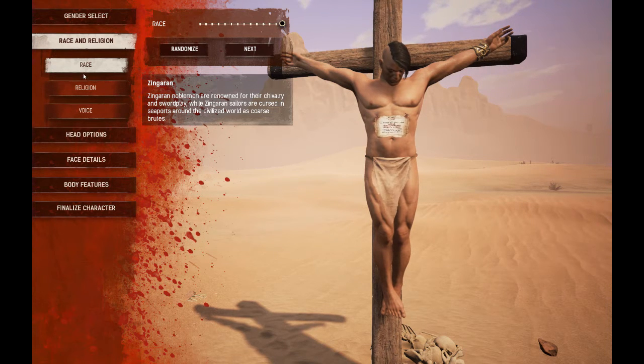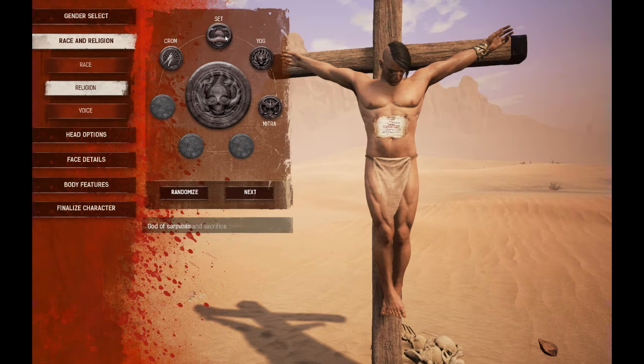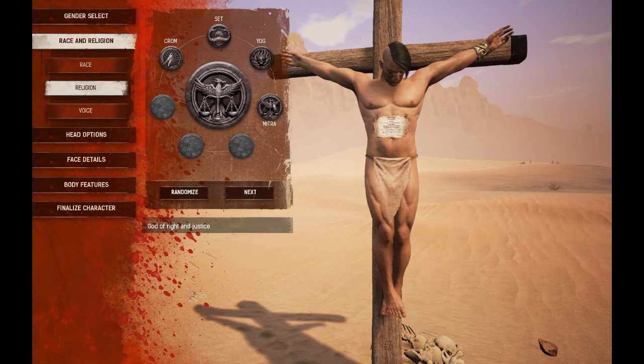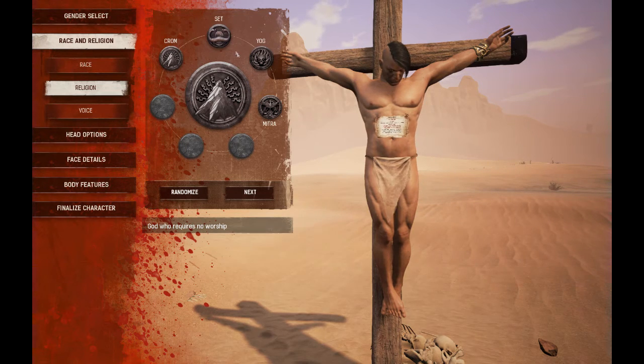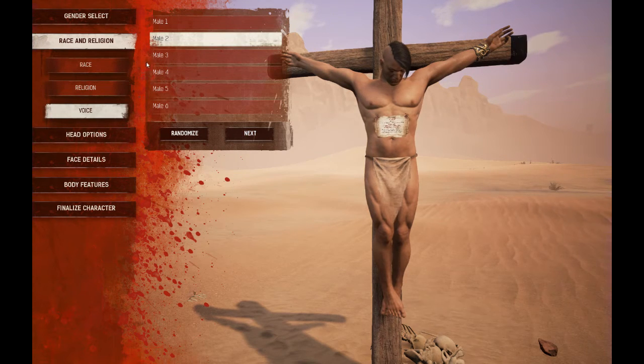I'll pick Zingaran, let's hit next. Now you're going to your religion. Different races can summon different ancient beings — like this one, Set, where you obviously spawn a snake. This one, Yog, is like a flying octopus-looking thing. And Mitra is like an iron golem giant type deal. I don't know what Crom is to be honest, so I'm just gonna go with Mitra.